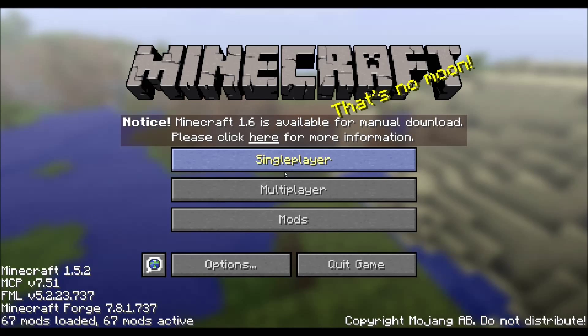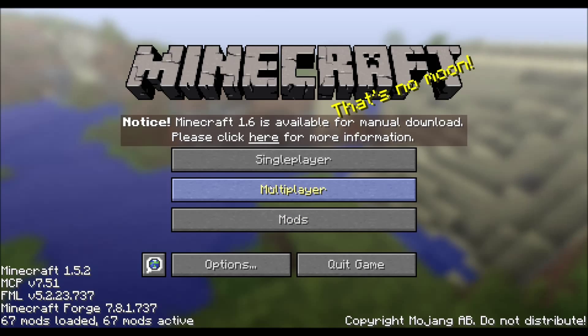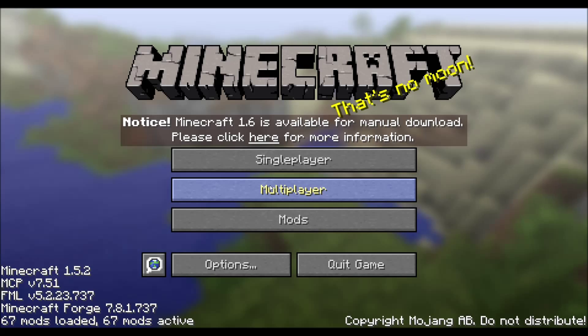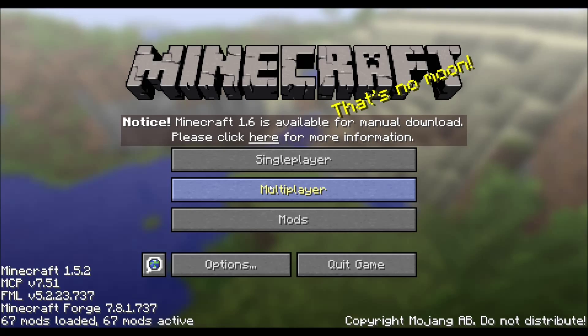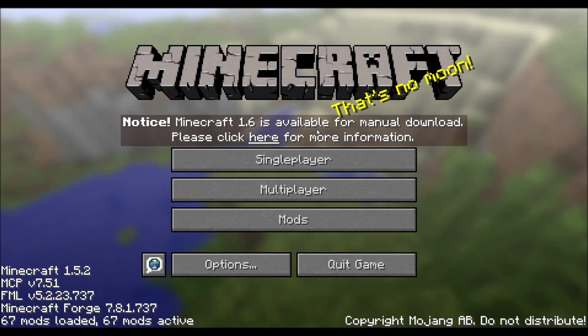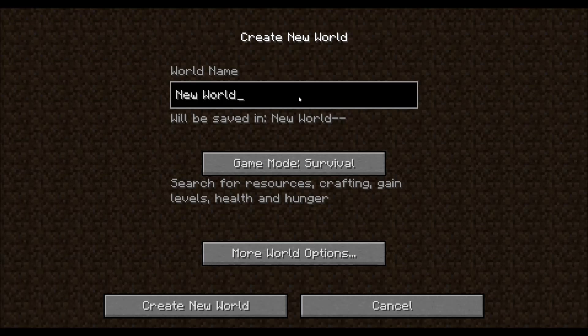Hello everybody! Today you guys are probably wondering what we're playing. So I have my Get The Beast Ultimate Series, but I also want to do a let's play on a pack called Hexxit. It's on the Technic Launcher and here's a little preview — it looks really cool. So I decided it might be cool if I do a pack on this. I've played a little bit but we're just gonna make a new world.